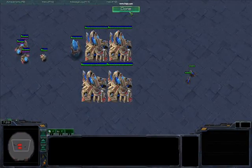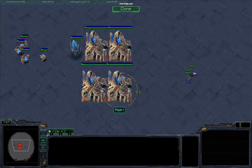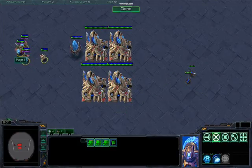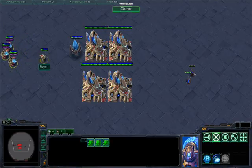Forcefields and the AI — how exactly do they interact with each other? So here we've got some Zerglings on one side and probes and sentries on the other side. First I'll show what happens when the way is actually blocked with the Zergling AI.